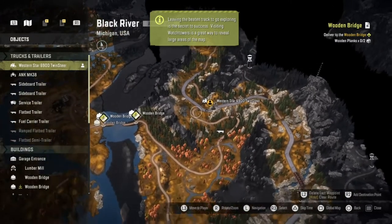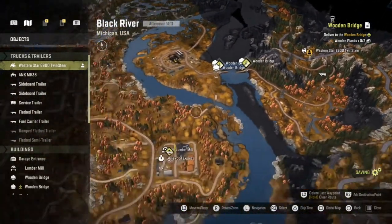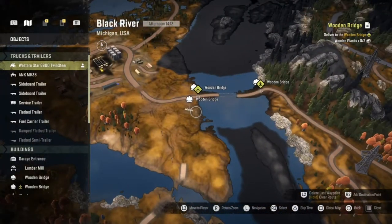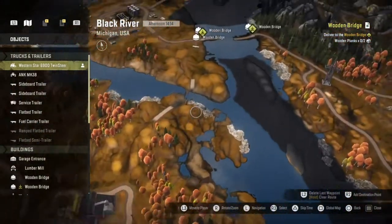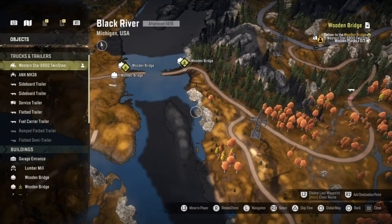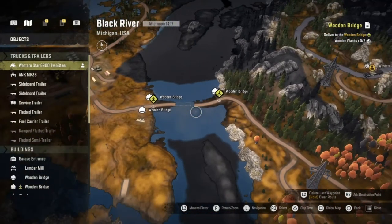The final thing we need to do is follow this road around in the Twin Steer, go across to the lumber mill, get the wood, and bring it back to the bridge. I have traveled this route in one of the scouts and it is actually quite nice. I reckon we should be able to cross that in the Twin Steer - you can actually cross the water here as well, it's not too difficult.